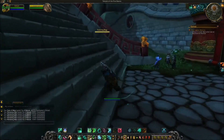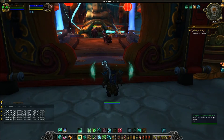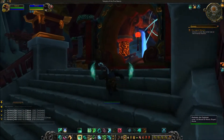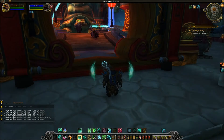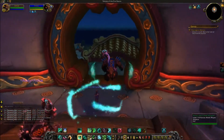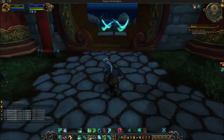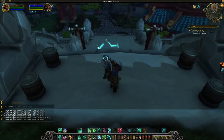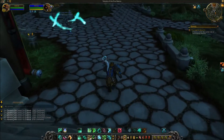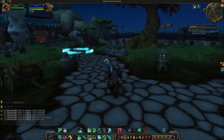Resuscitate's cast time has been increased by 0.5 seconds — a small thing to notice. Rising Sun Kick no longer costs Chi — the recurring theme. Its cooldown has been increased from 8 seconds to 11 seconds, and it no longer causes enemies to take increased damage; instead it's just straight damage now. Like Blackout Kick, they just want you to have the damage there.